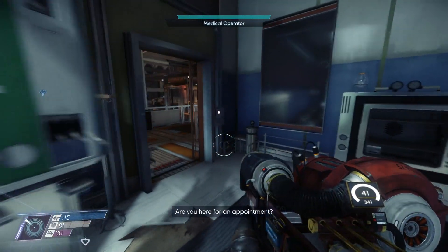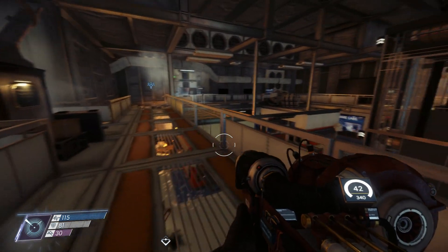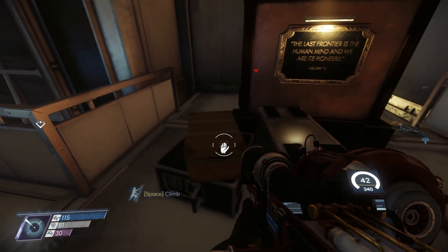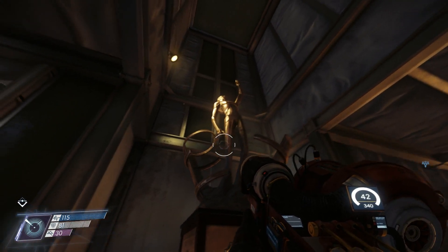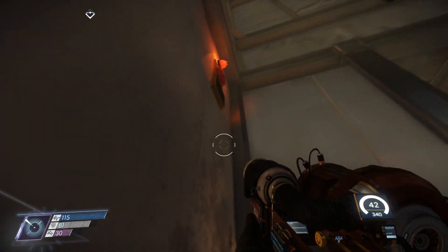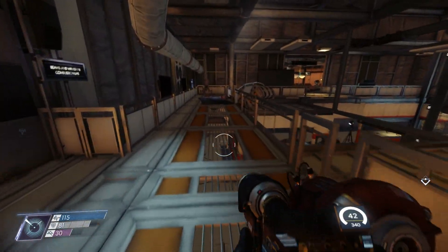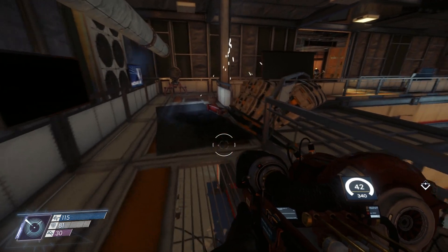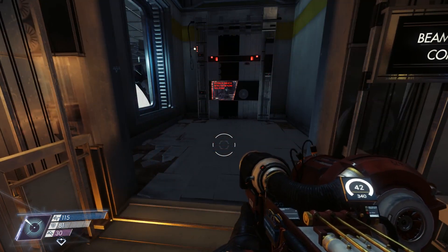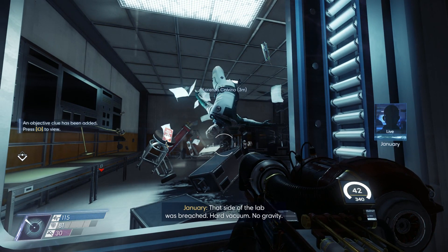'Are you here for an appointment?' Nope. What else is there for us here? 'The last frontier is a human mind and we are its pioneers. William Yu.' Yeah, we read that earlier. The beams and waves lab - that side of the lab was breached. Hard vacuum, no gravity.